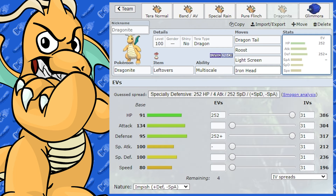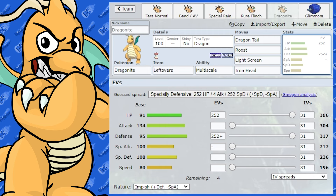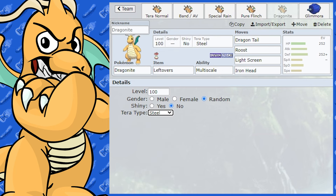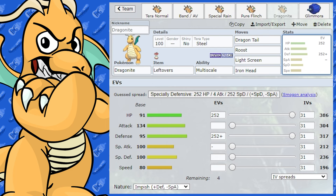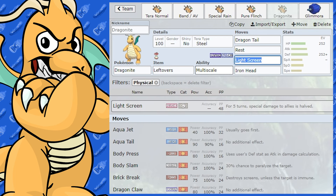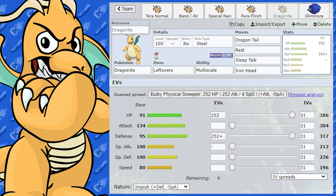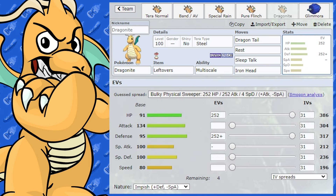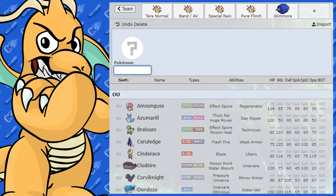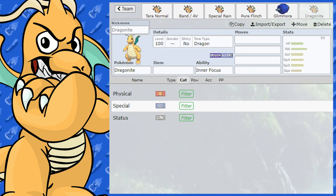For Tera on this support set, Tera Steel wouldn't be bad. There's also a Rest and Sleep Talk variant where you sleep off status and then use Dragon Tail. When running Rest and Sleep Talk it does come down to some luck rolling those Sleep Talks, but it's another option if you're worried about status conditions. The idea is to use Dragonite as a Phaser and Stealth Rock support partner.